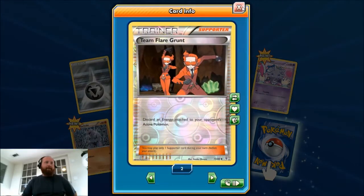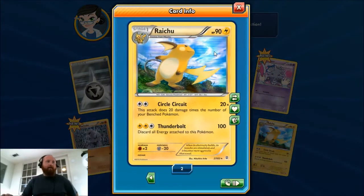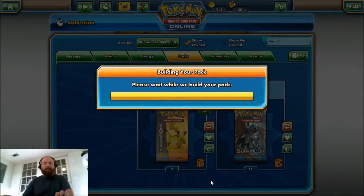We got a random reverse Team Flare Grunt — that's fun — and a holo Raichu. That's going to be two points. Let me put this down real quick so I don't forget, otherwise I will, because I'm very forgetful.